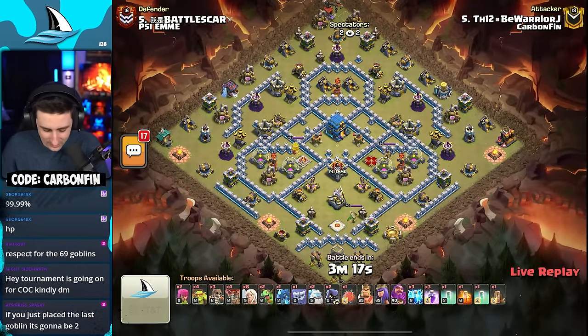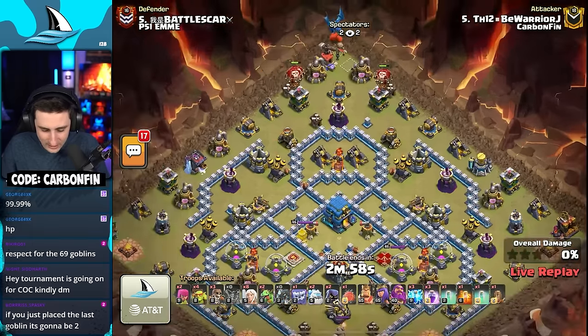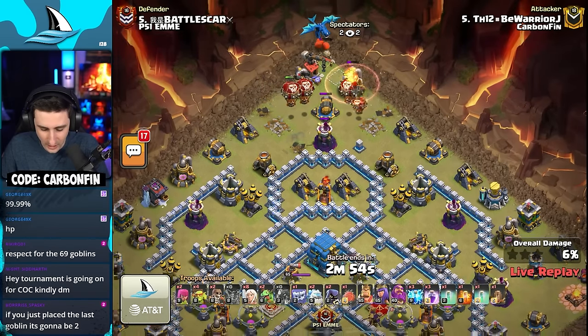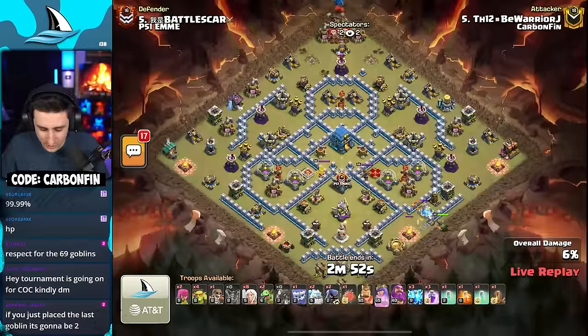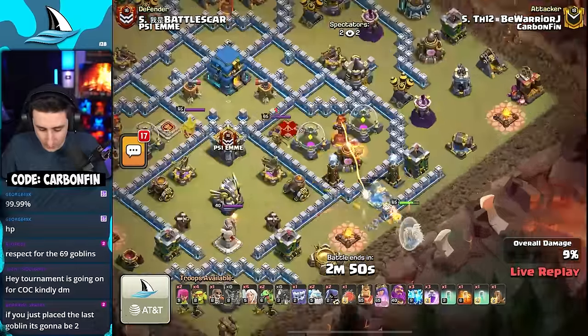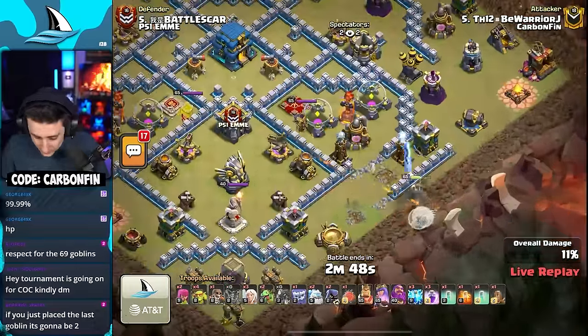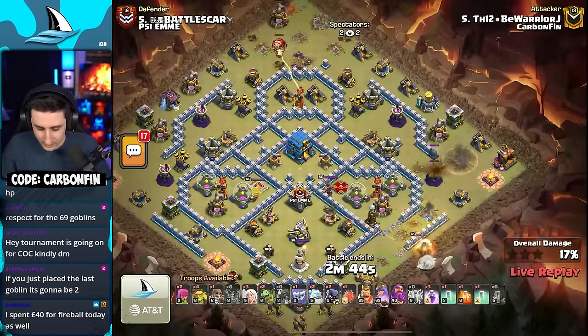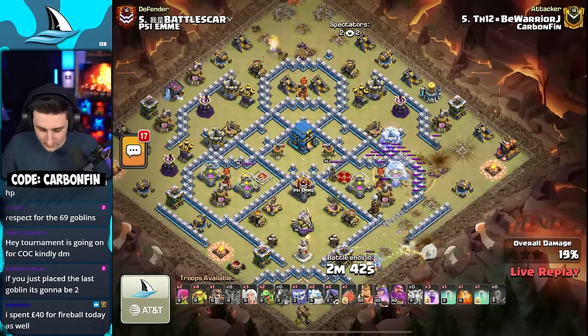Starting with eight healers, some balloons, and an e-dragon to the top side, pulling some red air bombs. Only a couple of them. A z-drag can try to get some chains. We got a warden taking quite a bit of damage — he's a healer. Oh no, that's the queen, never mind, it's not the warden. He's got a lightning to the far right side, there's an earthquake.